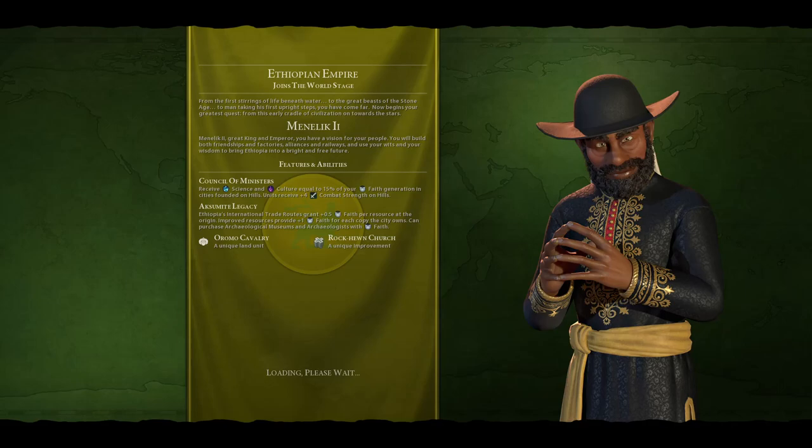Hey YouTube, it's Lokiga, and welcome to another video of Civilization 6, another series. We are this time playing as the Ethiopian Empire as Menelik II. His bonuses are towards science and culture — he gets 15% of science and culture for the amount of faith he generates in the city, if founded on hills. All his units also receive plus four combat strength on hills.